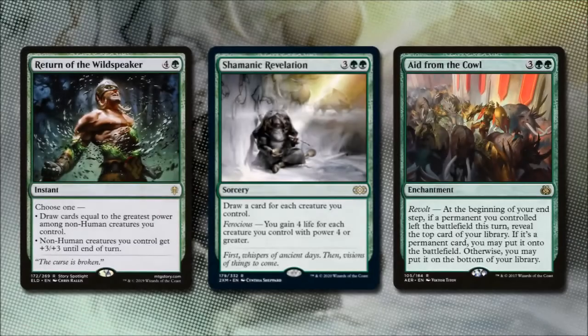Return of the Wild Speaker costs 4 and a green and is an instant with double duty. We either draw cards equal to the greatest power among non-human creatures we control, or have non-human creatures get +3/+3 until end of turn — a little bit like an overrun. Shamanic Revelation costs 3 and 2 green: we draw a card for each creature we control, then gain 4 life for each creature with power 4 or greater, which will be a lion's share of our lands and creatures later on.